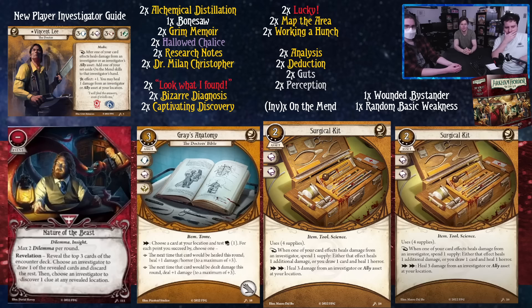Nature of the Beast is a red card. You reveal the top three cards of the encounter deck; choose an investigator who draws one and discards the rest, and choose another investigator who discovers a clue at any revealed location. It's a nice way to get a free clue and potentially give a monster to one of your teammates so they can take damage, you can heal them, get an On the Mend — or you can just take the damage yourself and fight the enemy. It doesn't take an action; when you draw the element, you immediately play it and pick the thing.